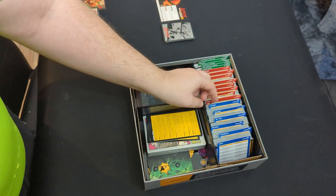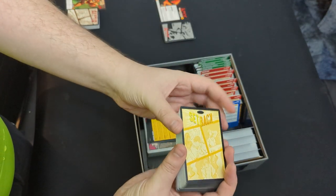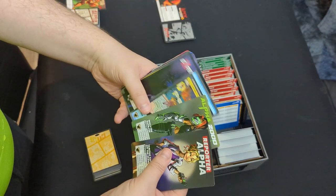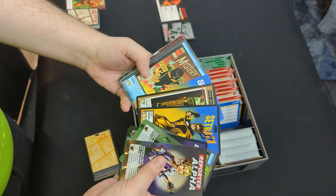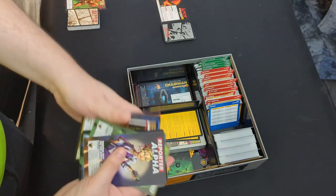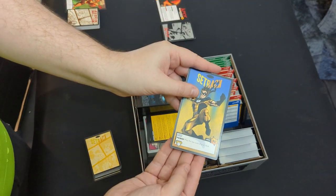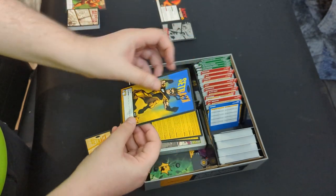I am going to go with Setback as my second character. Setback is one of my favorites — he is extremely unlucky, and his unluckiness leads to all sorts of different stories. We'll just go with the basic card. His power: play the top card of your deck. Pretty simple. He is a very tanky character with some new mechanics.